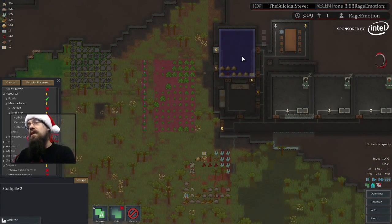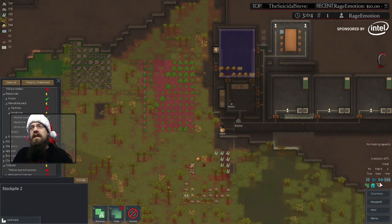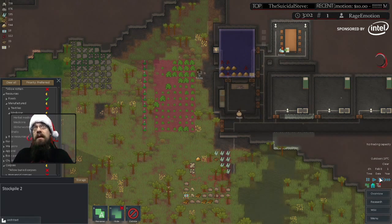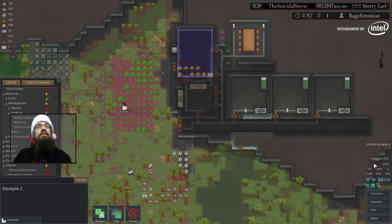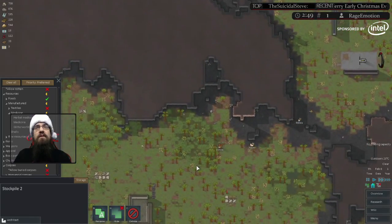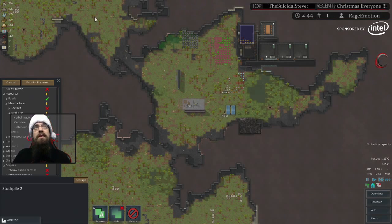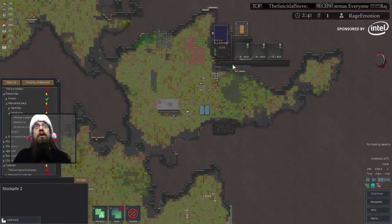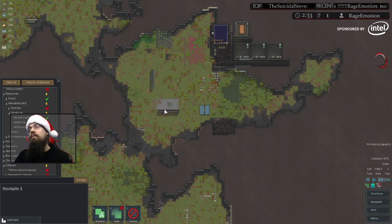You can have these very complex chained events where they all differently influence how materials and goods are distributed throughout your base. Learning how to utilize stockpiles is huge because a big part about this game is minimizing the amount of space your colonists need to travel. If your characters are moving across the map on a regular basis doing long runs to different parts, you probably can do something different to get that working properly.